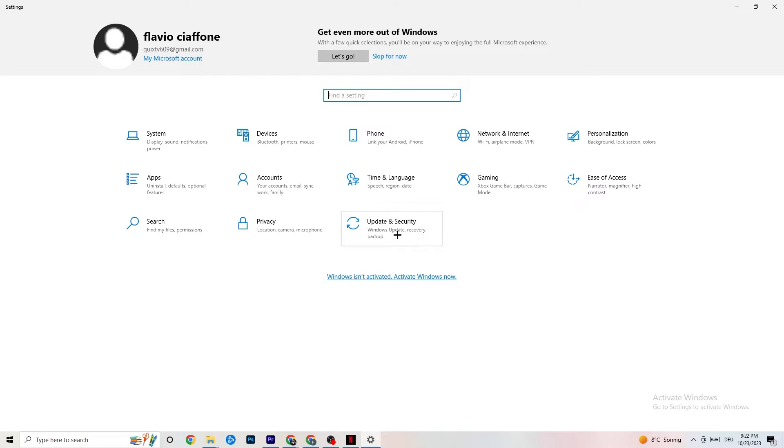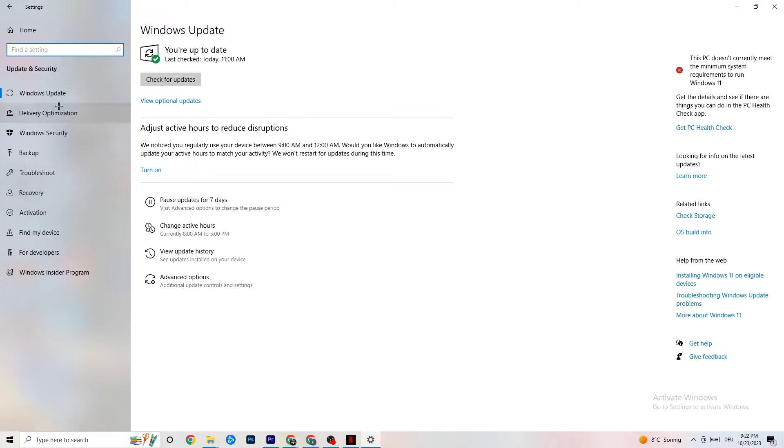Click on Update and Security and go to Windows Update. This sounds basic, but trust me — updating every single driver on your PC will help you a ton. Click Check for Updates. Some PCs don't have this automated, so you'll need to do it manually. Update your Windows and you'll be fine.